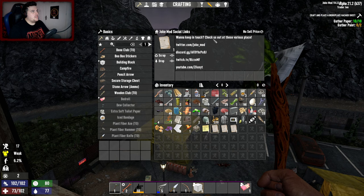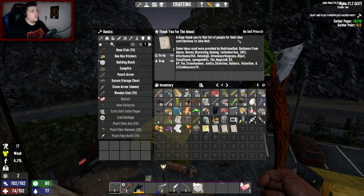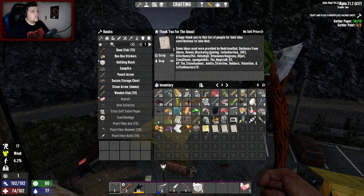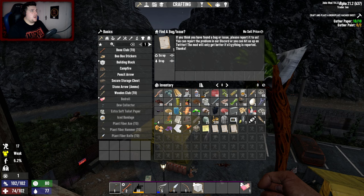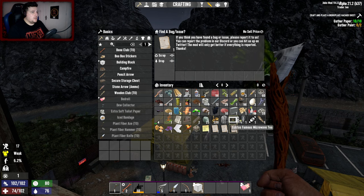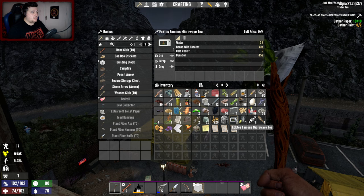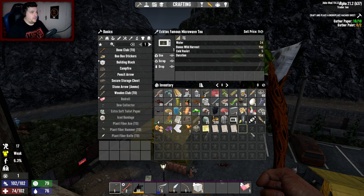Joke Mod social links - want to keep in touch? Check them out at these various places. You can go see their YouTube channel, Twitch, Discord, Twitter. A huge thank you to the list of people for their idea contributions to the Joke Mod - that's cool, giving a shout out. Find a bug or issue? Please report it. I got a microwave - Ecto's famous microwave! So I drink the microwave and it gives me 24 waters, bonus wild harvest, cold resist 5, duration 45 seconds.